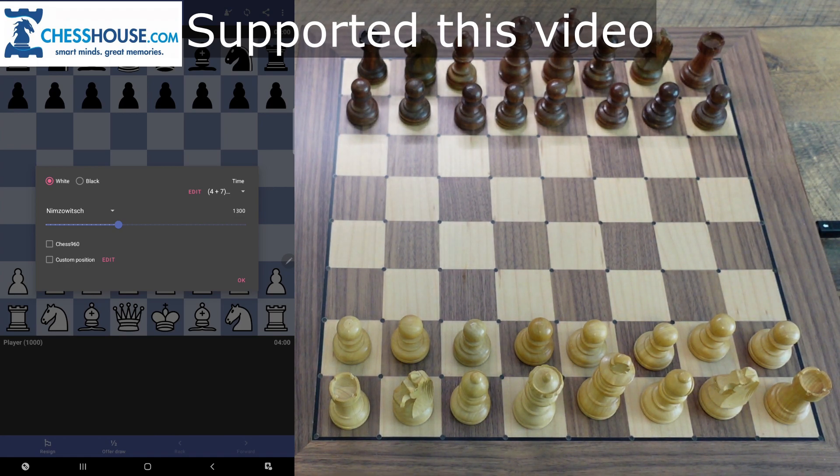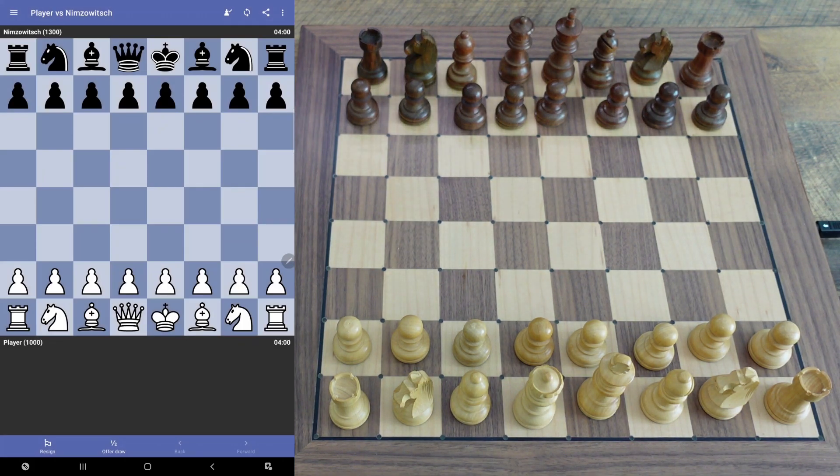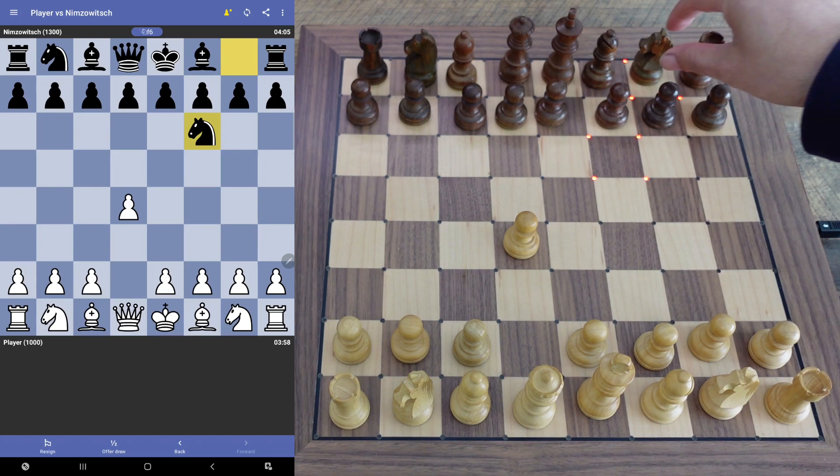We're going to see how this goes. Play 4 plus 7 and now we're going to hit OK and I'm going to move. See how it goes. Yeah, he's 1300 here.